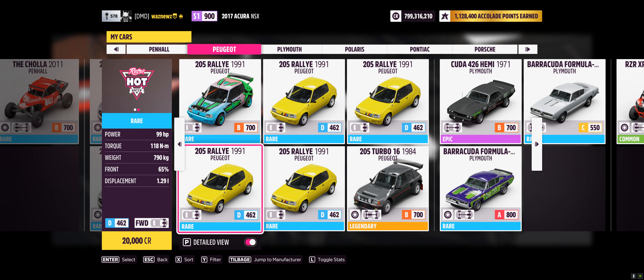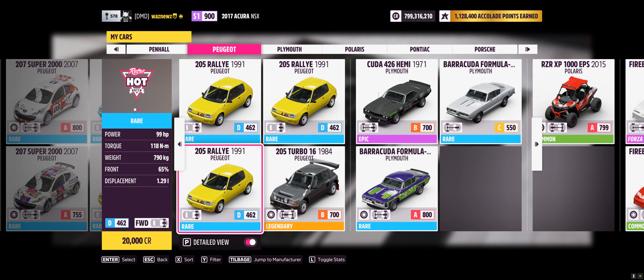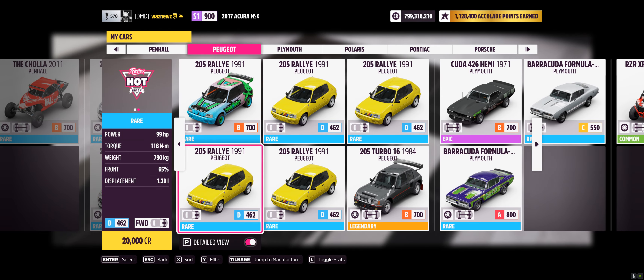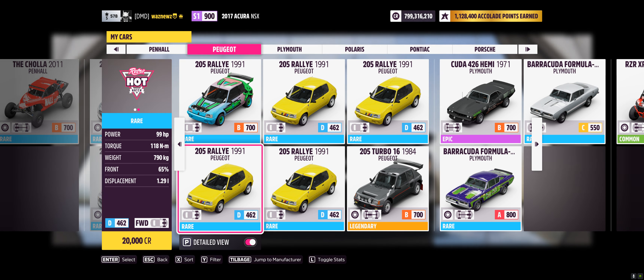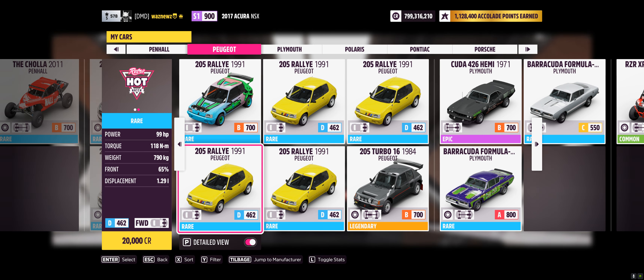In about five to ten minutes, as you can see, I've got four completely stock 1991 Peugeot 205 Rally cars. The reason I use this car is because it's cheap — it's actually the cheapest car you can buy that everybody has access to. This and the Ford Puma are both 20,000 credits.